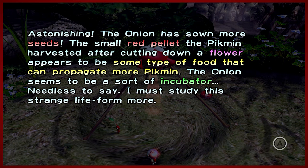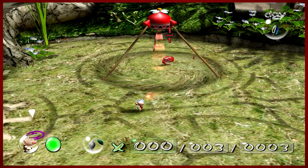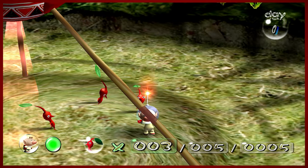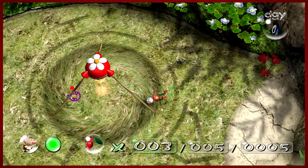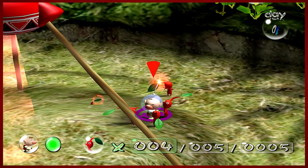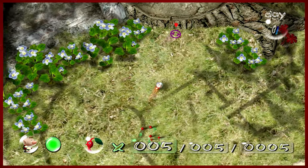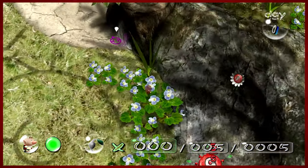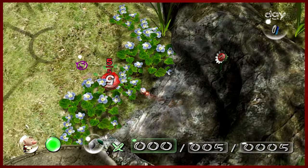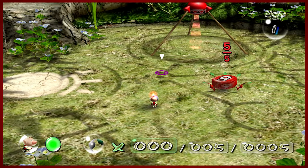The onion has sown more seeds. The red pellet is harvested after cutting down a flower, which is the food, and the onion is the incubator. I'm going to try to be a little bit light on the reading. If you want to read through the text blurbs on screen, feel free to pause. We have our first little squad of Pikmin — five of them. There's a perfect five pellet right here. This first day is all about propagating Pikmin. You're going to be growing 25 of them, though you only need 20 to finish the day.